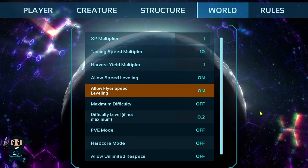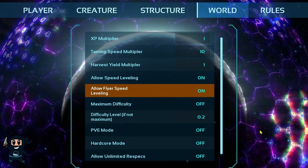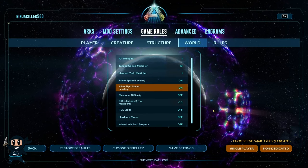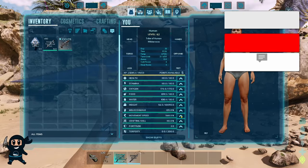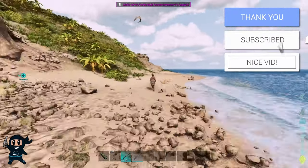The first one will allow players and land creatures to invest points in their movement speed, and the second setting allows you to put points into the flyer's movement speed. So go ahead and activate the ones that you need, and then hit save changes at the very bottom, and then go ahead and start your world.